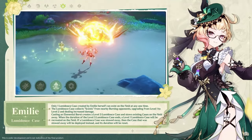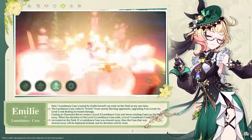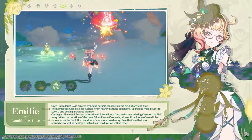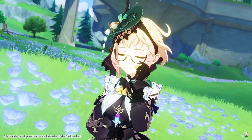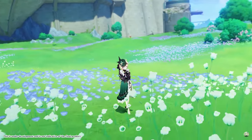The second passive skill causes the Luminous Case from her elemental skill to periodically deal extra damage when there are burning enemies around. The last passive gives Emile extra damage to burning enemies based on her attack stat — I think it caps out at 3000 if I'm not mistaken. At this point it's probably very clear that you need some pyro characters in your team for burning. Without it, Emile loses a lot of damage, if not most of it.